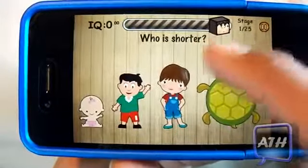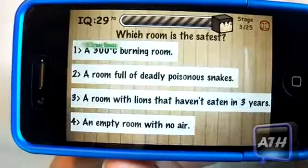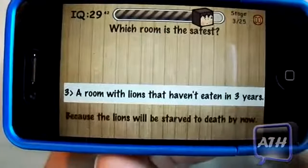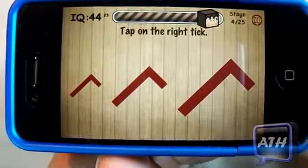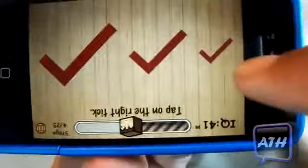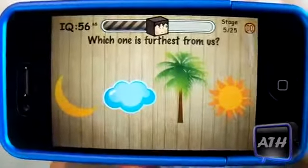When you first play this you may think it's easy. It gives you a timer, questions, and math problems. One question asks what room is the safest. Another says 'tap on the right tick' — and it's tricky because you have to twist the device around to find the right one. It is a tricky game and you really have to pay attention to the questions.